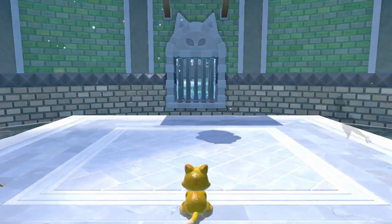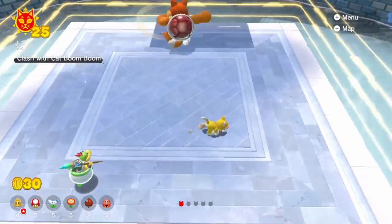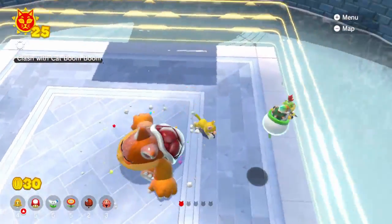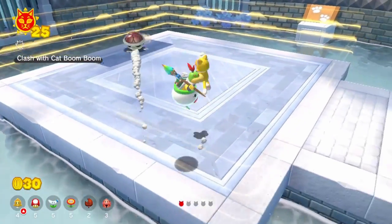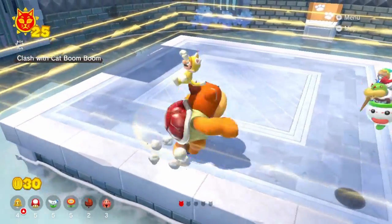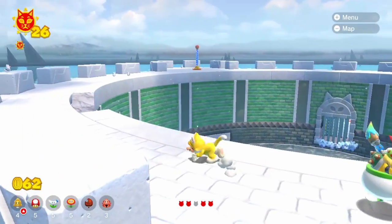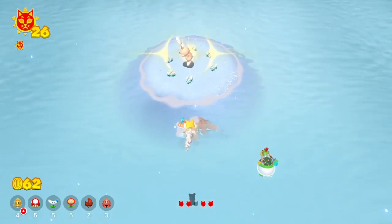Once you start picking apart the structure after rolling the credits, you realize each island is really its own separate level with its own five Cat Shines. But when you're first playing it feels all interconnected and magical — you keep getting sidetracked by Cat Shines everywhere. It really feels like one cohesive world, even though each island is technically its own land.